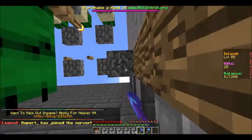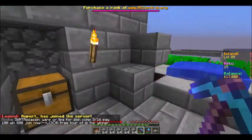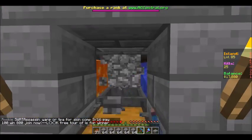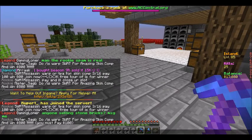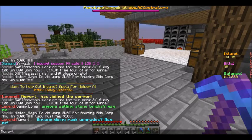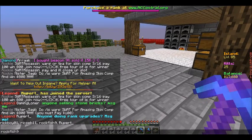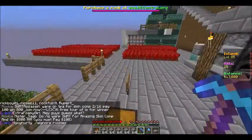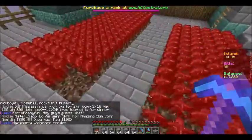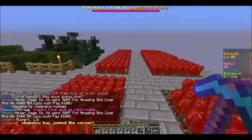Rupert has joined the server right now, what a fortune. Rupert is a she, and she's very nice. She gave me 64 Soul Sands because she was selling on AH a few stacks of Soul Sands, and it was too expensive for me back then because I only had like 6.5k, and she was selling it for 12k.